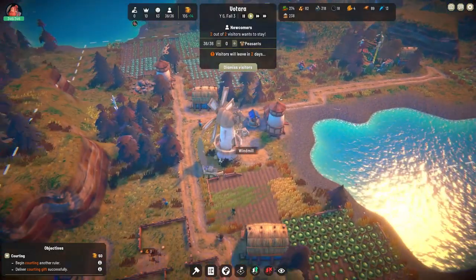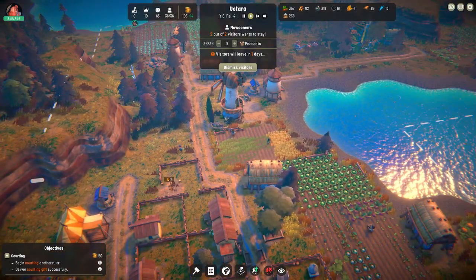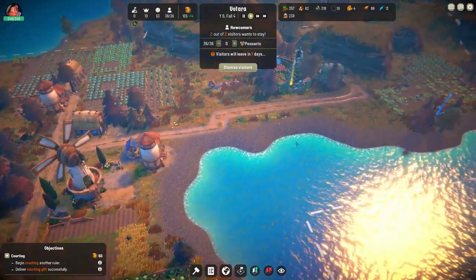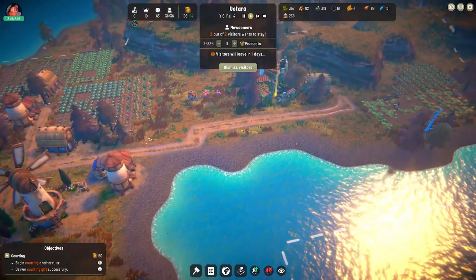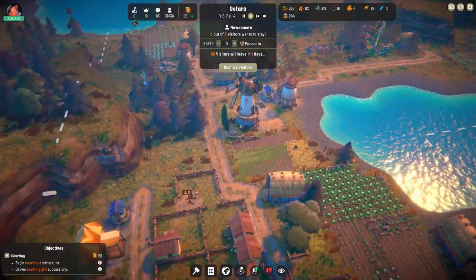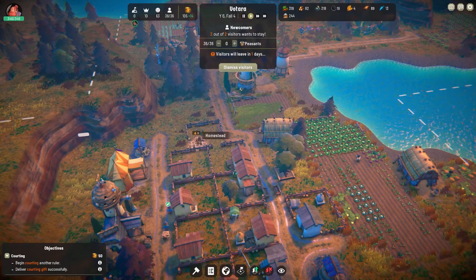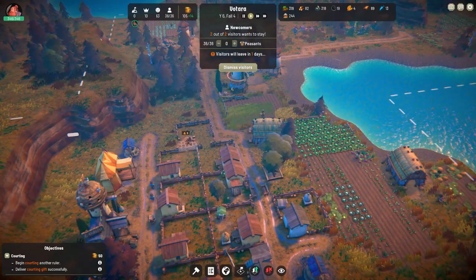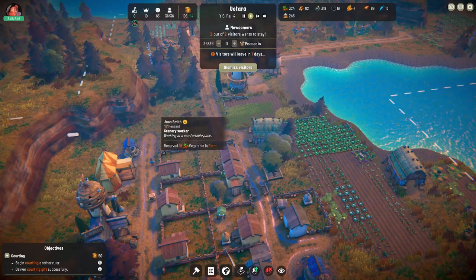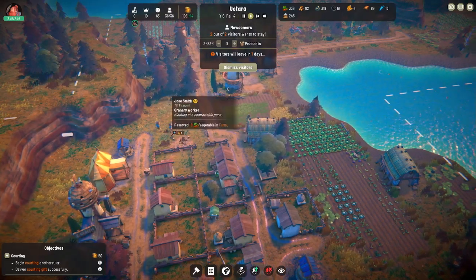Is this house built yet? I will prioritize the house — not altogether sure what they're doing. Two visitors, not enough capacity. I know, I am building this house — building it eventually. He's not very happy, the granary worker.